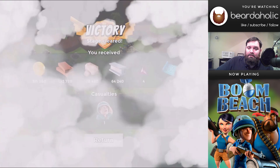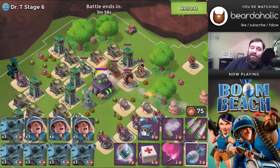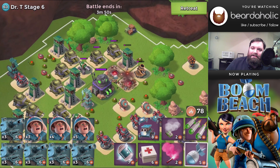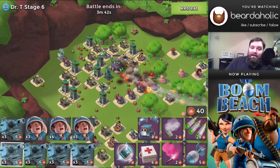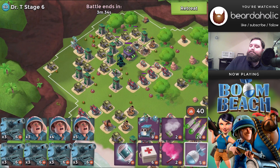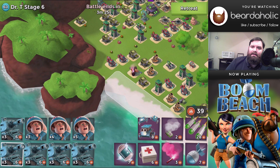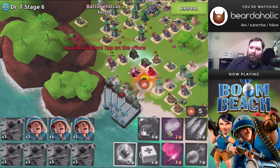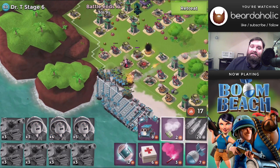That brings us to Stage 6, which also has 217,000 hit points on the HQ — the exact same as Stage 5. This is where things get interesting. If you're planning a warrior attack, 217,000 is really low and should be quick in theory — though I'm not the greatest with warrior attacks, so I won't say it's easy and then find out the layout of the machine guns and flamethrowers makes it the worst attack ever.